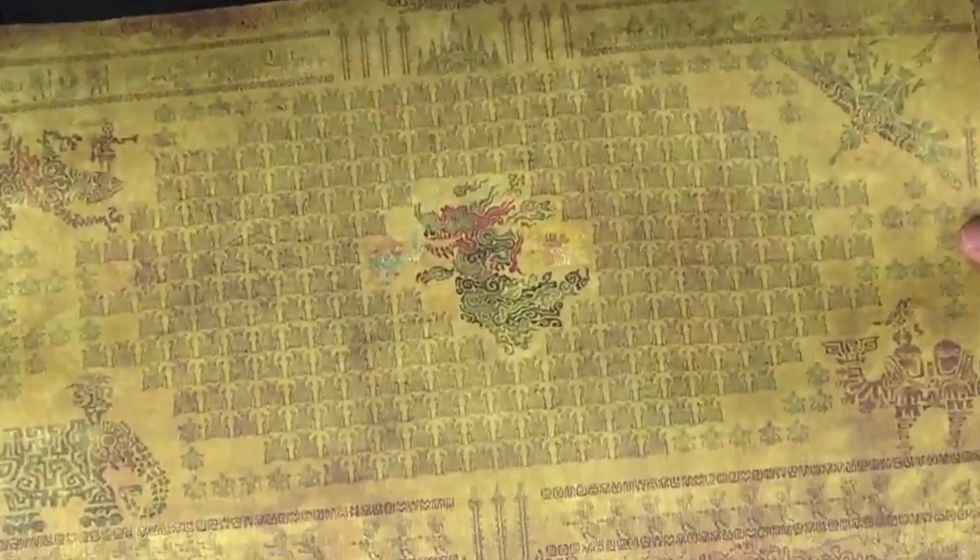Hey guys, HMK here once again, and here's something very interesting that Nintendo thought we couldn't pick up on. When they were showing off this map or this little parchment that shows the history of Calamity Ganon, the guys were like, we're going to show you this, but you're not going to gather any of this from the story — even though this is a very important story. And I'm like, challenge accepted.